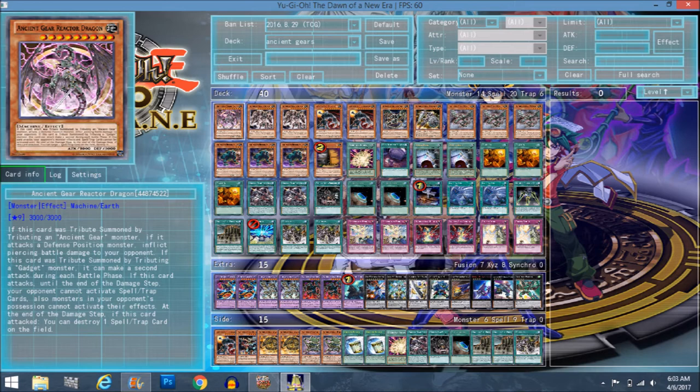He can get Solemn Striked, because the wording says 'if this card attacks, until the end of the damage step your opponent cannot activate spell/trap cards and your opponent's monsters cannot activate effects,' but at the end of the damage step if this card attacked you can destroy a spell/trap card on the field. So he can probably get Striked — be careful about that. But more often than not you're probably going to pop the card, so it's not that much of a big deal.